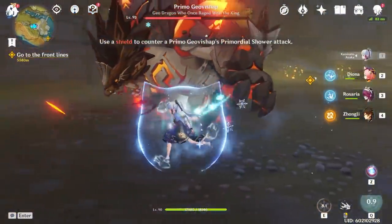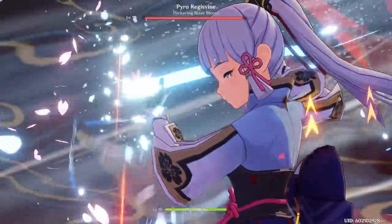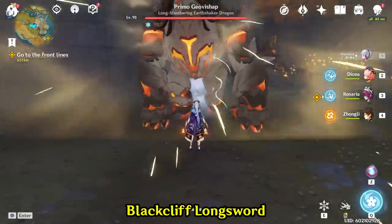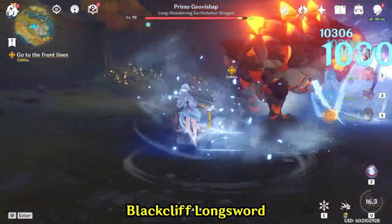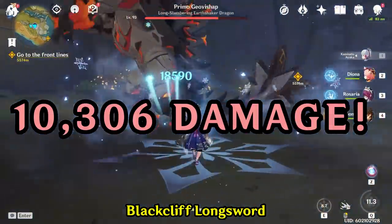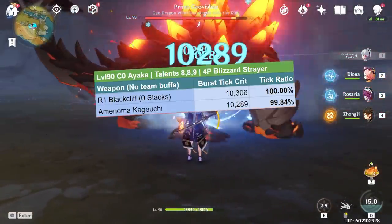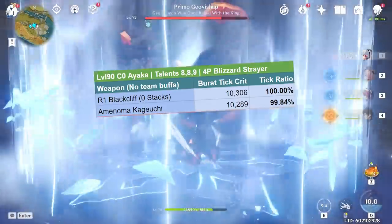Now that we understand all the weapons, let's see how much damage they do to our volunteer, the Primo Geo Vishap. I selected it because it can take a reasonable beating and won't die to just Ayaka's burst alone. We'll start with the Black Cliff Longsword as our baseline, keeping an eye on how much Ayaka's burst ticks crit for. With no party buffs at all, the Black Cliff is doing 10,306 damage per burst crit. The Amanoma Kageuchi is doing 10,289 damage per tick — essentially a negligible difference, which is quite impressive for a sword with additional energy regen utility.